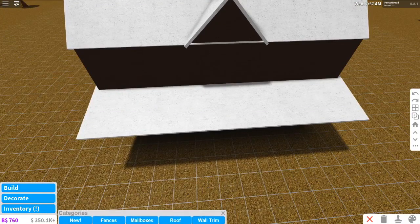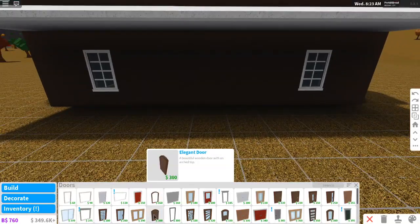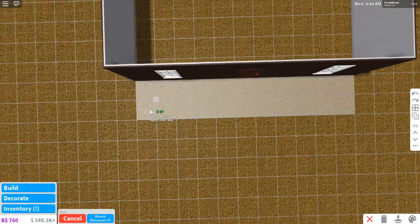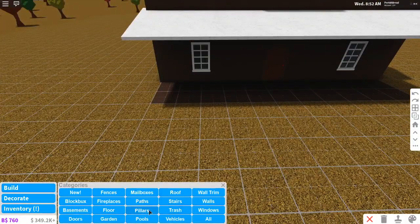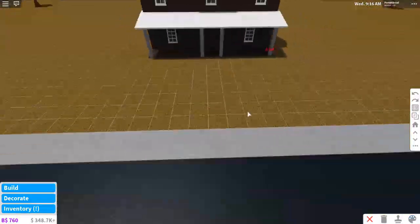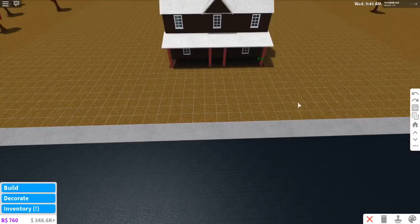All right, windows. Here we go. And then we need a door. I'm going to use like this round one because it gives it that candy-looking door effect. We'll add a flooring here. I think that's how far the roof goes. I'm also going to make this brown, and then we'll put a couple of pillars — some candy cane-like pillars. Can we do stripes to make it look like a candy cane? Oh my god, we can.